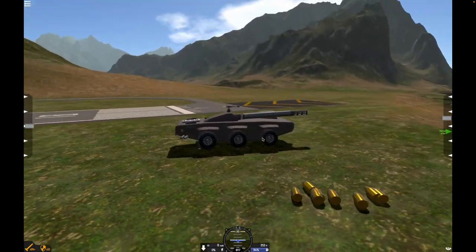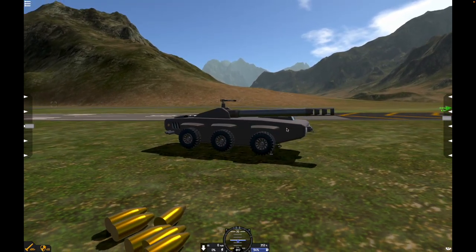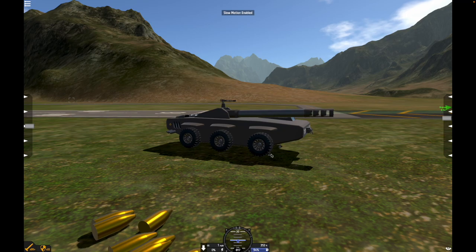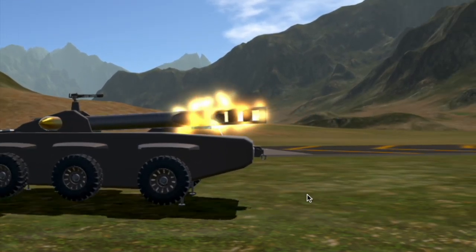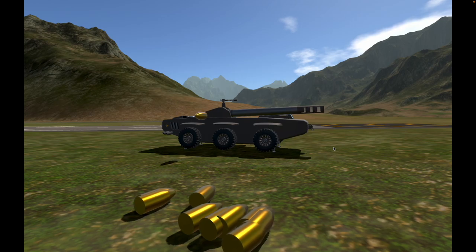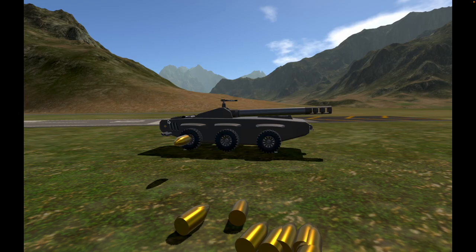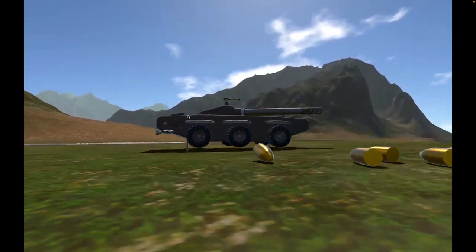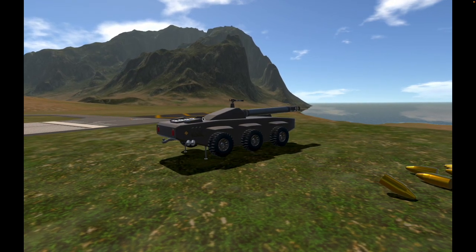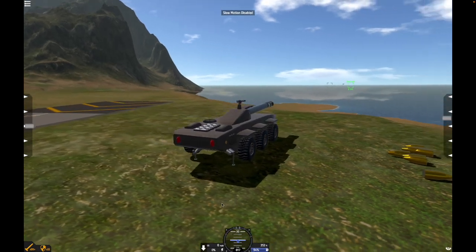You can see it shoots out the spent casings. This thing looks super awesome in slow motion. The shells look a little strange, I will have to admit, but other than that, cool. So now what happens if you have an aerial threat, or a missile attack?